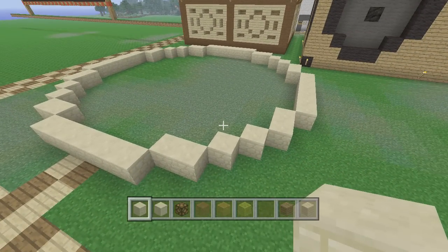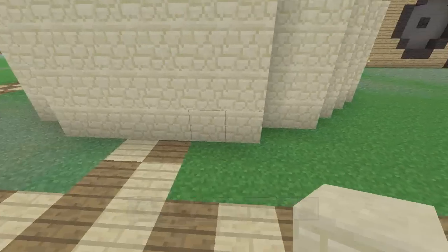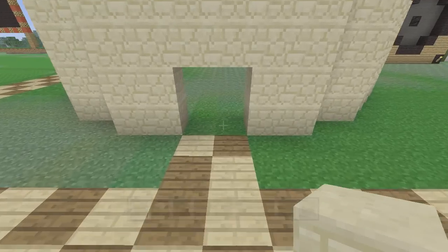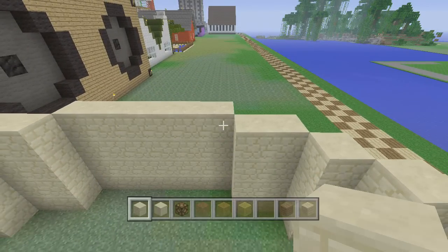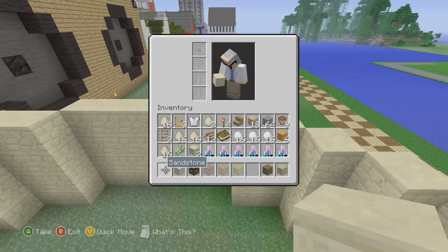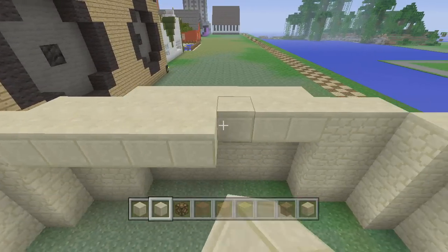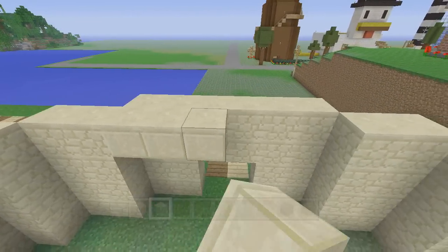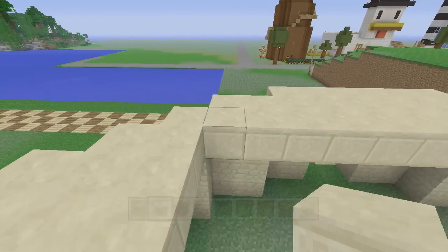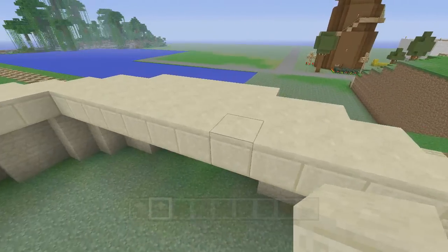We need this to be four blocks high in total, so we need to add three blocks to this. Then we're going to punch out the doors — it's a double door right there. From here, let's add three rows. This is going to be the smooth sandstone. We're going to make three rows, and we're going to do that on each side. We're going to end up with something like a square in the middle. If it wasn't for the edges showing up inside, you could really use regular sandstone because the top and the bottom have kind of the same look.